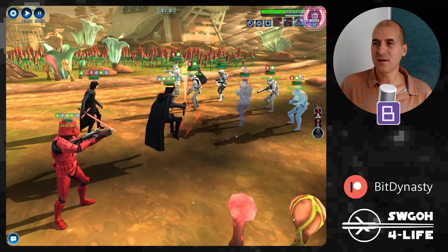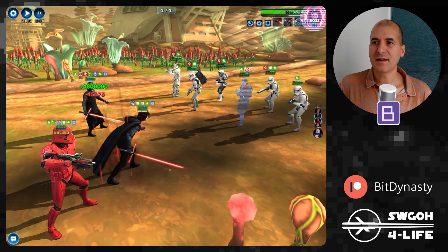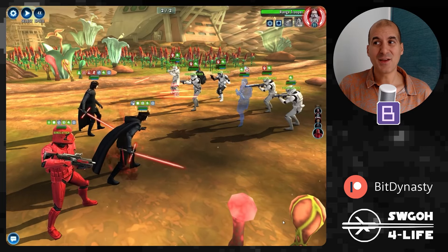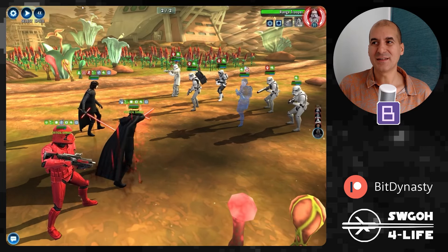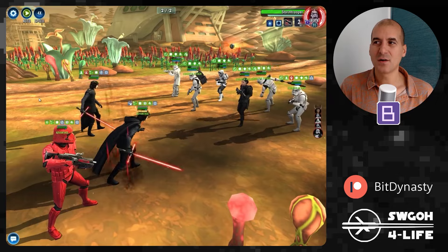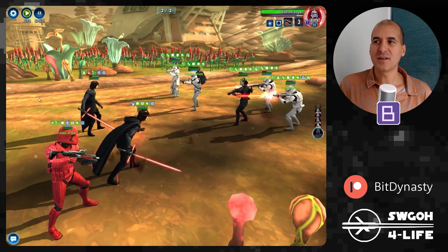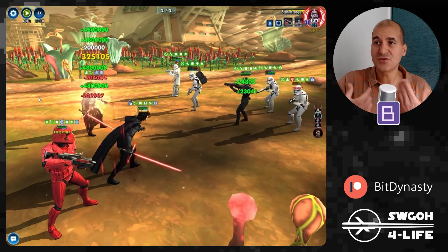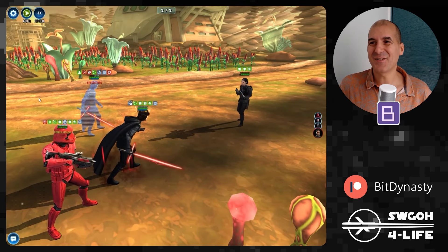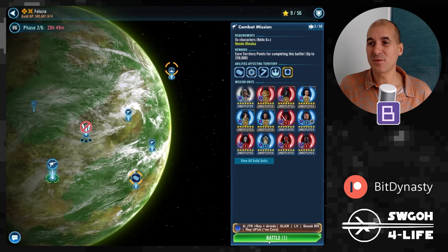Get a couple more stuns for more siphon stacks and then hit full auto. Counter attacks constantly charge up your ultimate, so even without AOEs you can stack siphon quickly. After about four stuns, hit full auto — the health and protection stacked in wave one carries over into wave two, so Kylo Unmasked tanks everything without any problem. Mostly auto-playable.